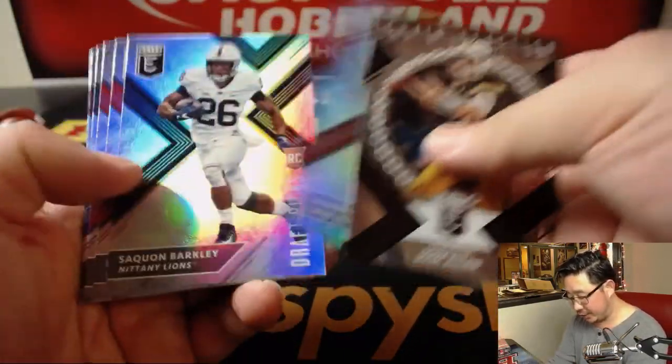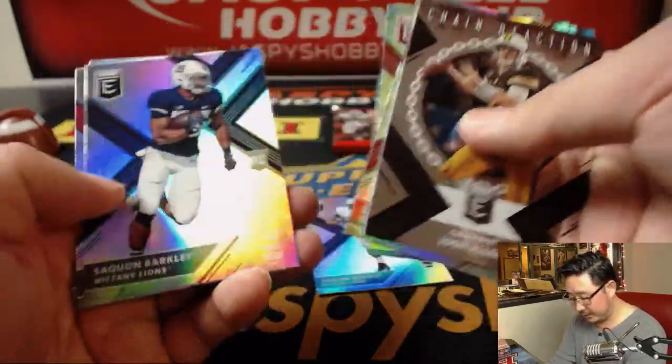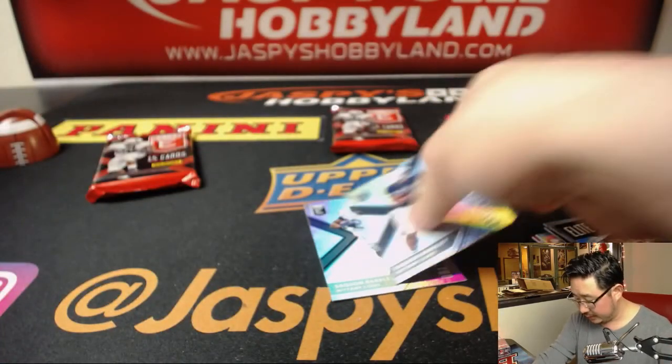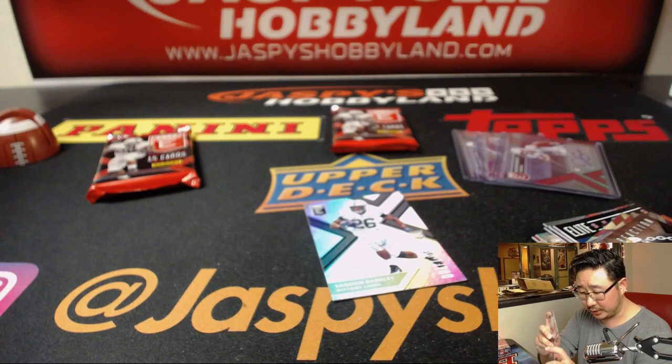Got some chain reaction Josh Allen, and there's Saquon Barkley — we'll set that aside for you. Different variation, that's pretty cool. I think these are home and away jerseys, right?